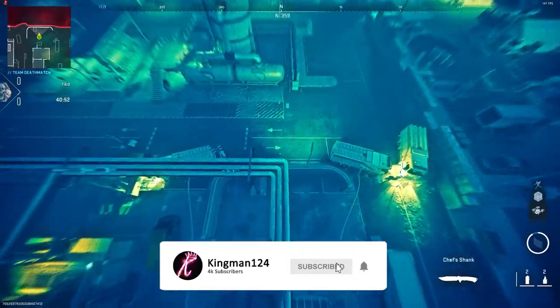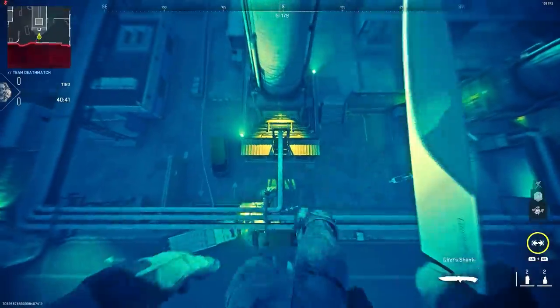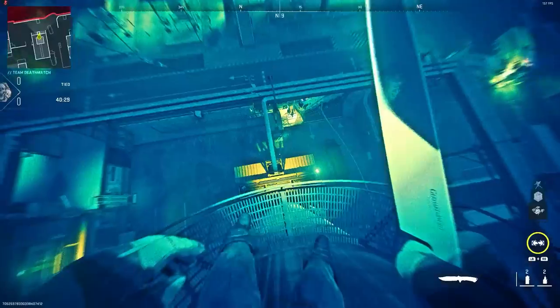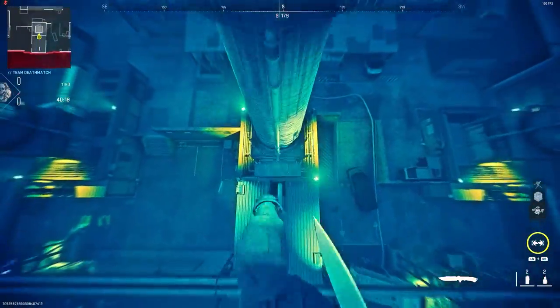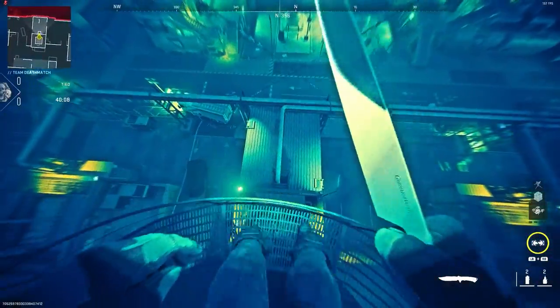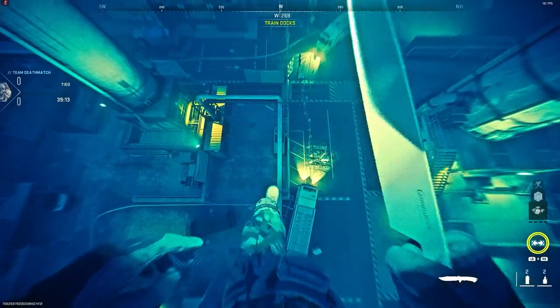Once you're up here, you can literally follow the pipes around the whole entire map. It's probably one of the best glitches on this map, and this has only been the first day as well. You can also get on top of these railings, which is cool, and you can do this on all of the railings. As long as you follow all of the pipes around the map, you can literally just walk across them.